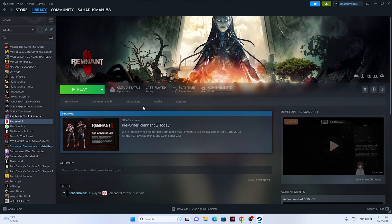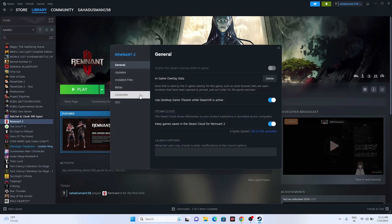An important step is to disable the Steam overlay. Right-click the game in Steam and go to Properties. Find the Steam Overlay toggle and make sure it is turned off. Then launch the game — this has helped many users.